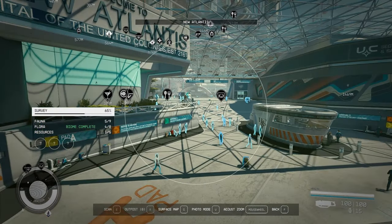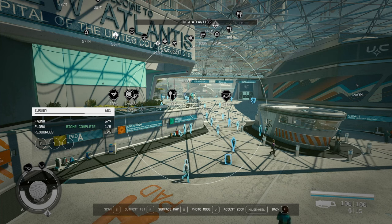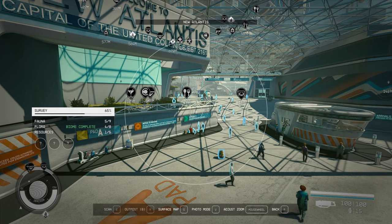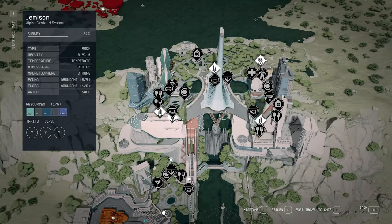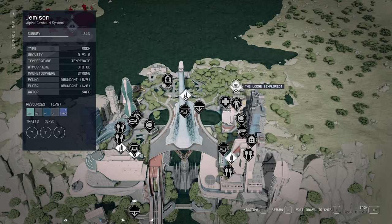Number one, they finally fixed the map. It's no longer just a blue screen — we actually now have a three-dimensional model, and it shows all the points of interest locations, and it also marks the quest or mission on it as well.